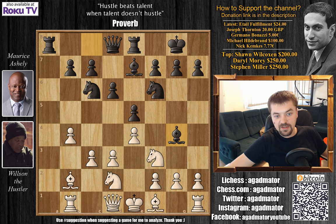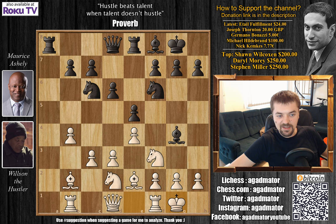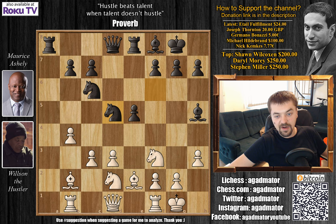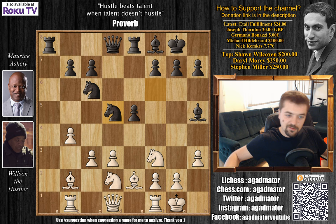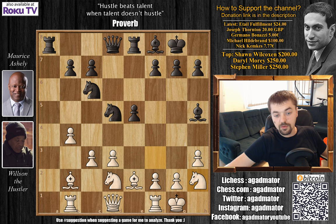Bishop to g4 by Maurice — a principled move; you should always get your pieces as deep into the position as you can. Bishop to e2, then bishop to f8 — Maurice now allows the rook to control the e5 pawn and prepares to push d5. Wilson castles and d5. Now h3 kicking the bishop, bishop to h5, e captures on d5, knight captures on d5. This is the first critical moment, though it's not the move I was talking about — that will come a bit later.